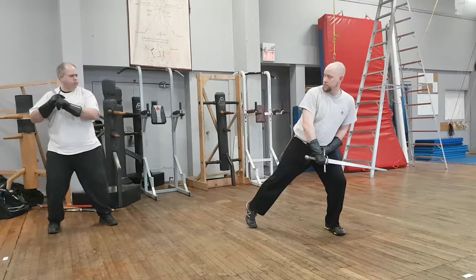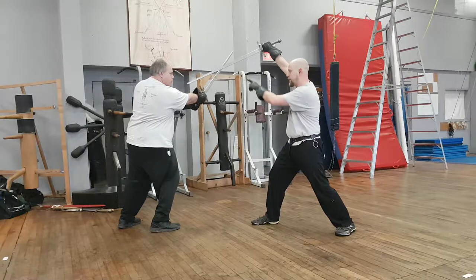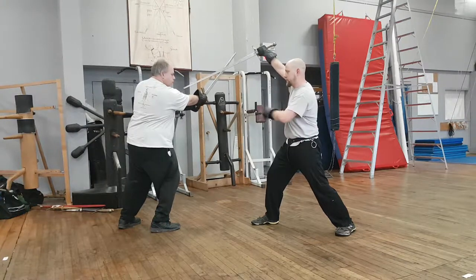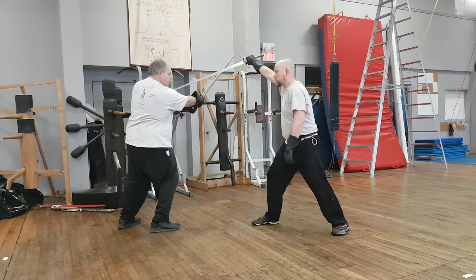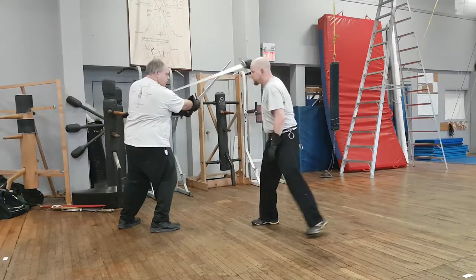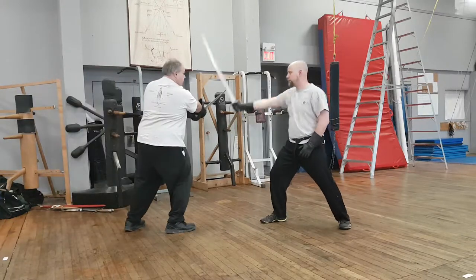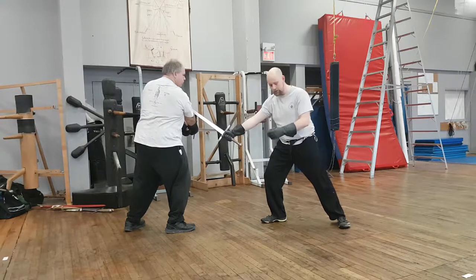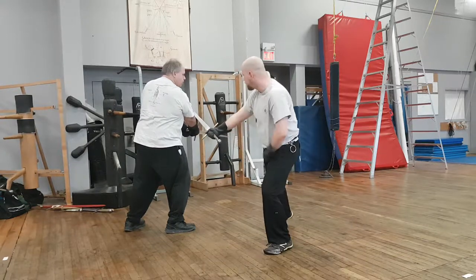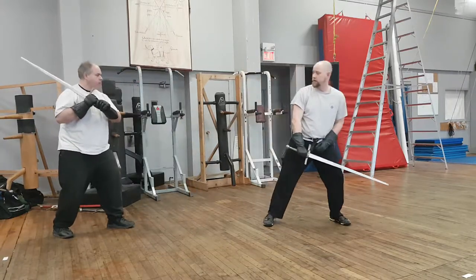Against a mandrida, we're going to make our cut ending with the point at his chest. We can either do a Volta to thrust, or if we do a passing step and my point is wide, I can come straight down onto an arm or onto the head. I could also pass off line to buy myself some time or tempo to avoid his blade if there are any retaliatory strikes.